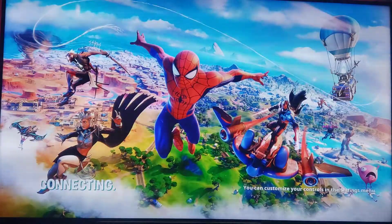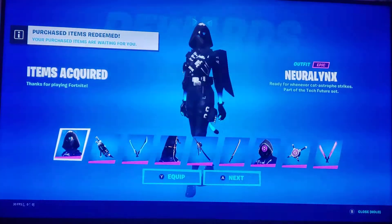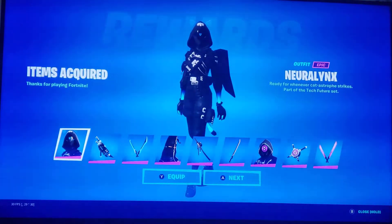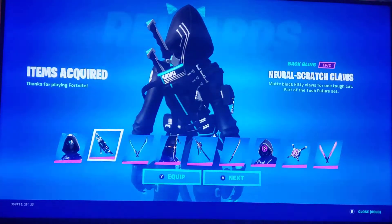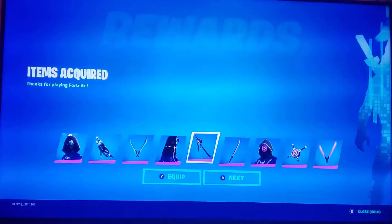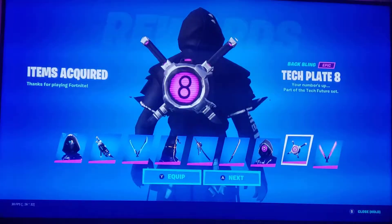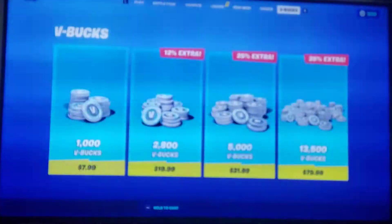I'll show you guys what it looks like. You get the Neutral Link skin, the Neutral Scratch Claw's Pickaxe, the Peely with the Nanatech Blade, the Nanatech Blade Pickaxe, the Crazy 8, the Tech Play 8 backbling, and the Lucky 8 Pickaxe. You get all those for, I believe, $12.05.